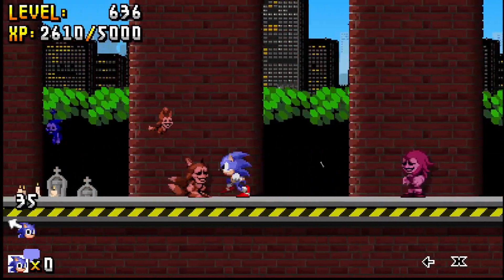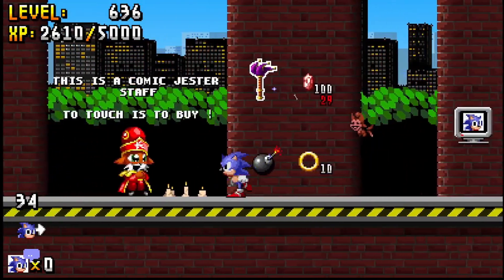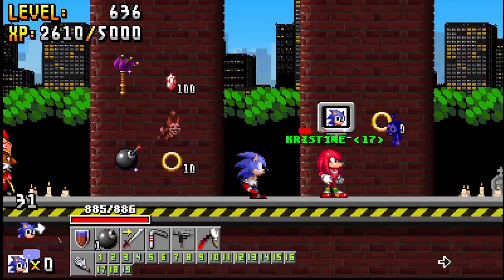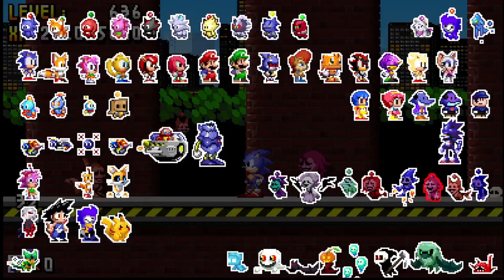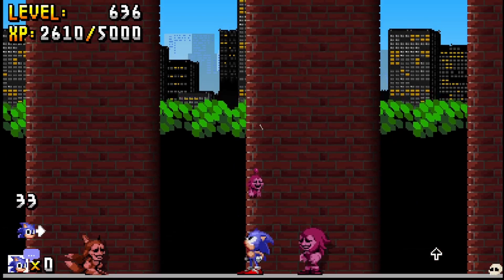Next is Mage Knuckles, and you don't actually race him. What you have to do is buy the Cosmic Jester Staff — it's 100 rubies. It would spawn right here, you grab it, then use it to tickle Mage Knuckles, and he'll give you his Chao.